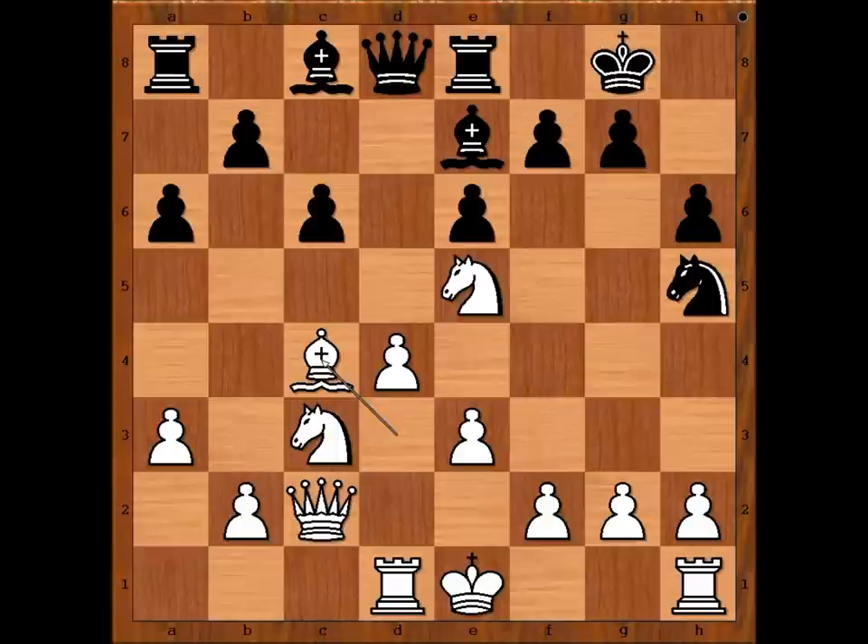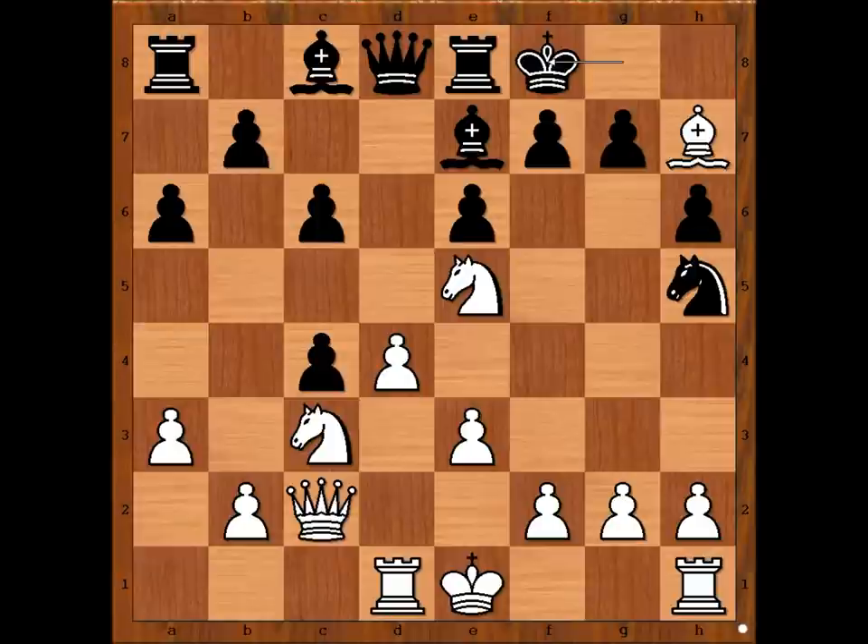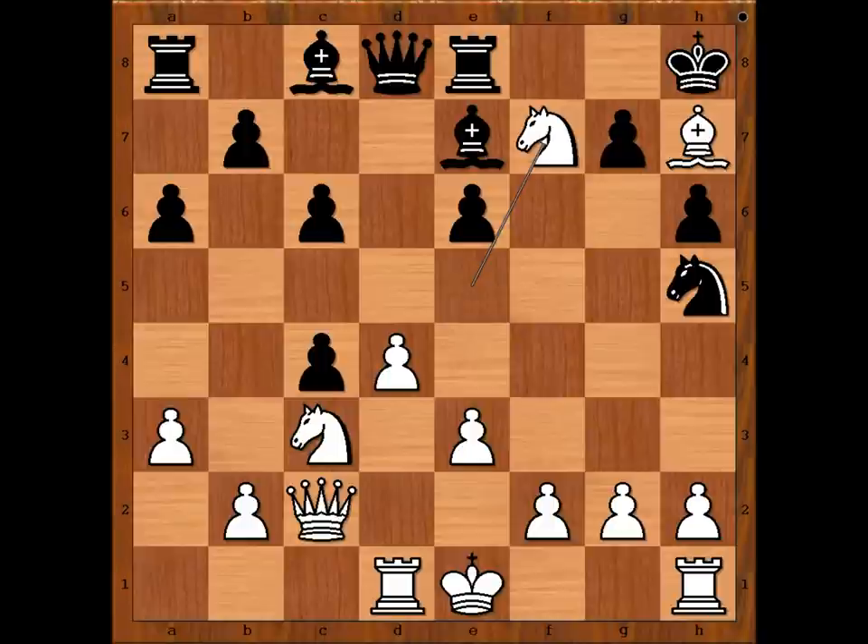Nikolaevsky was counting on that variation, and then he would simply play knight to f6. But there was a surprise — Taimanov didn't capture the pawn. He played bishop to h7, check. King to f8. If king goes to h8, then knight takes on f7 — checkmate. So we have king to f8.